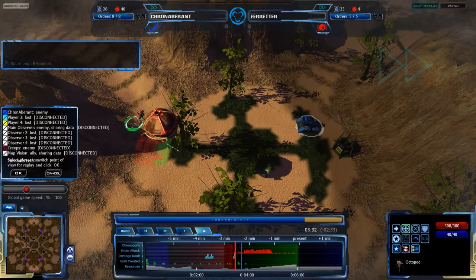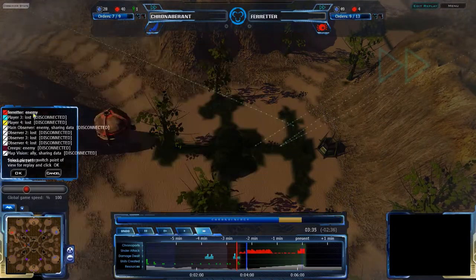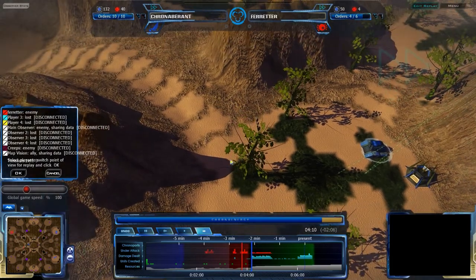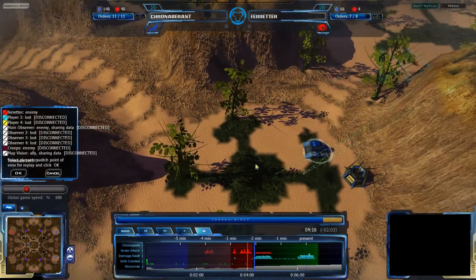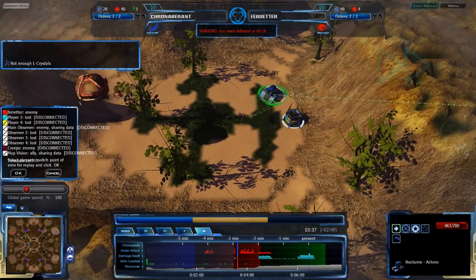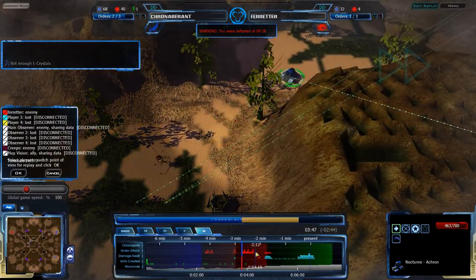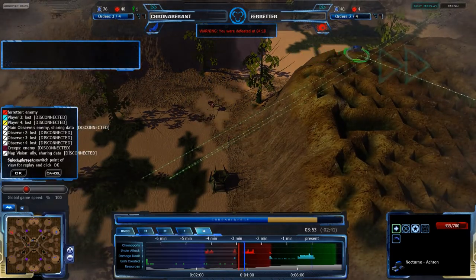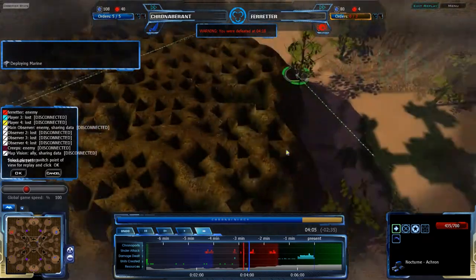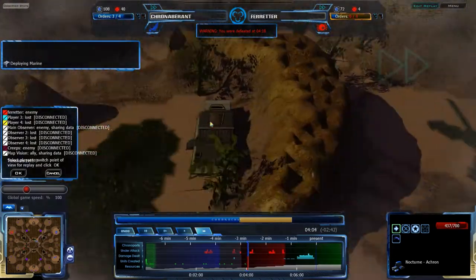The Octopod comes in to get rid of the Special Ops, takes on the observation hub, and actually takes on the Acron too. So Cryonambrite's not going to be able to hold this observation hub for long — I don't think he's aware of what's going on there. I doubt the Octopod will be able to win the game right away, but it is presenting a threat. Cryonambrite has jumped back and is now aware of this, and will probably retreat with his Acron. After the 4:18 mark, he has no Acron — everything on the red time wave past that point he cannot interact with.